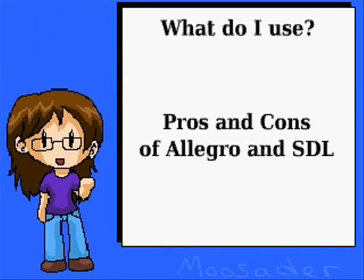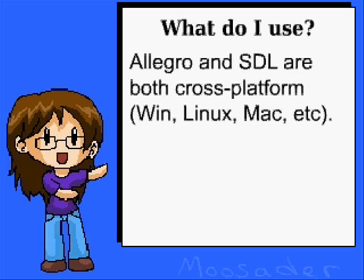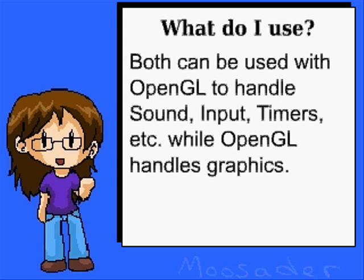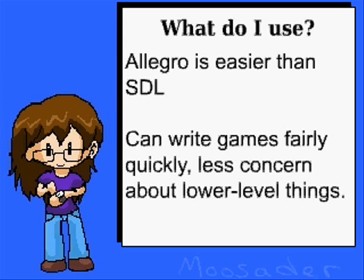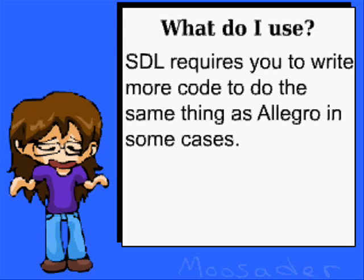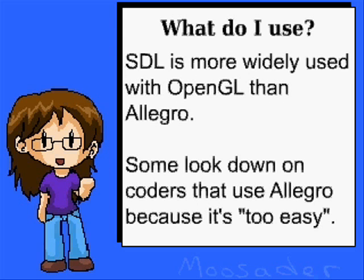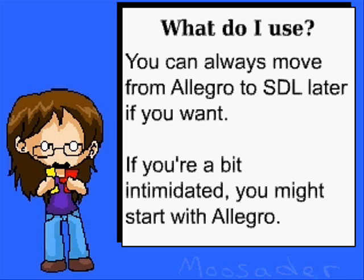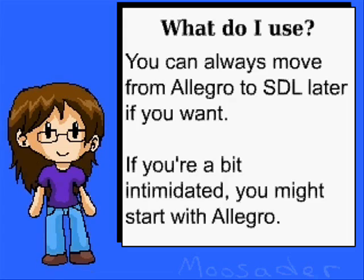Here are some things you'll want to keep in mind when deciding which you want to use. Of course, you could always try both for this first tutorial and decide which you like more that way. Allegro and SDL are both cross-platform, and both can be used with OpenGL when you get around to it. Allegro is easier than SDL, and that's the main thing it has to offer — it's great for getting games running relatively quickly. SDL requires more work to do certain things like drawing text to the screen, but SDL has more to offer, such as multithreading, socket support, and is more widely used with OpenGL than Allegro is. So if you're completely new to this stuff, you might try Allegro. For Pickin' Sticks, SDL takes a little more work, but they're both quite manageable.